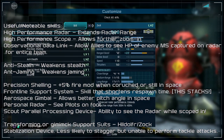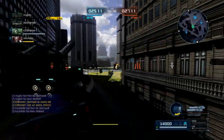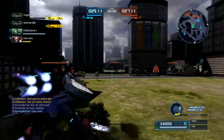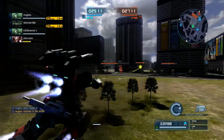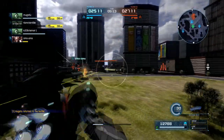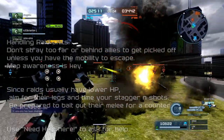There are a few transforming suits or suits with touchpad gimmicks. The tank can actually transform — it has a stabilization device that makes it less likely to stagger but unable to perform tackle attacks. Also, some scout suits have the ability to see the radar while scoped in, called the Scout Parallel Processing Device. It's not super common but showing up more in some units — definitely check it out if you come across a support suit with it, because it can change the world.